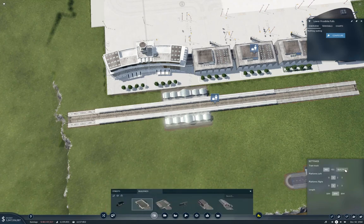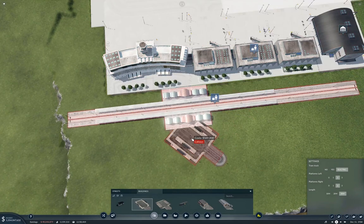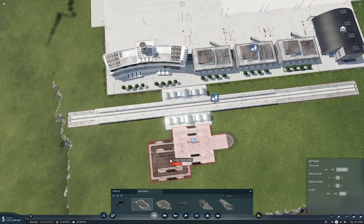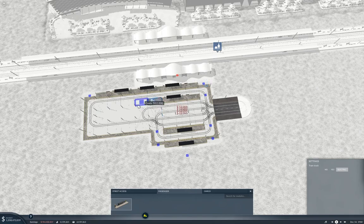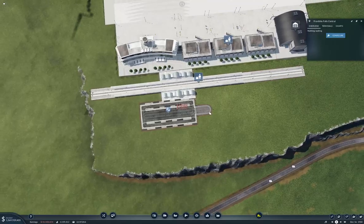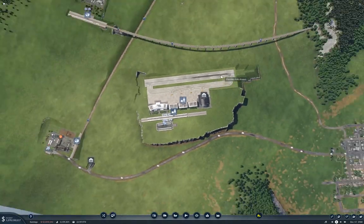Now we should be able to stash a tram platform in here - one of these, electric. Let's make it big. This will connect through to the airport. So we're going to do this - you're going to make that longer, aren't you? Yeah. We're making these eight long. Why are you making them that long? Passenger storage. What the hell are you talking about storing passengers? Exactly what I said - storing passengers.